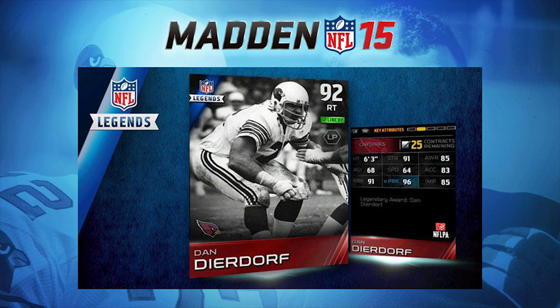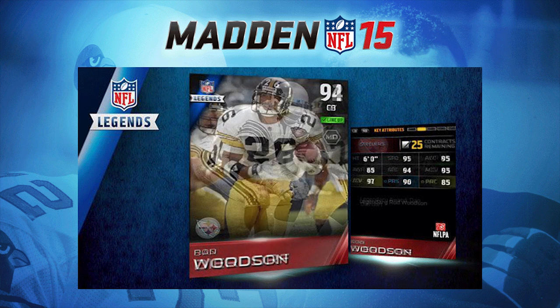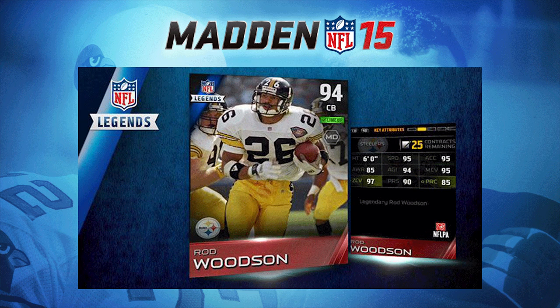That isn't the card I think most people are going to be excited for. The one people are going to be super excited for is Rod Woodson, 94 overall at cornerback. You have to remember that Rod Woodson not only played cornerback but also played safety and made a living at both positions. He was an absolute beast, one of the best players in the history of the league, and he is rewarded with an awesome Ultimate Team card here this afternoon.